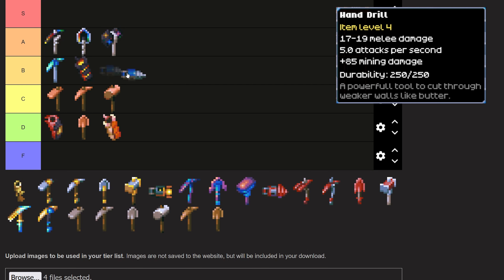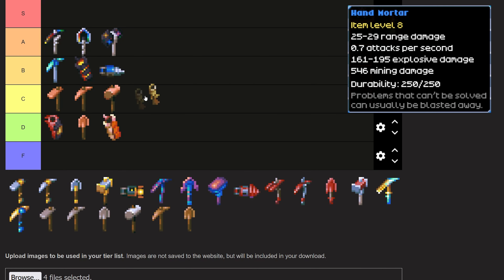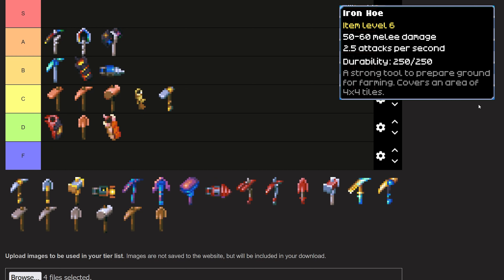The Hand Mortar is not useless, though — this one is going into B tier. It is really, really fast, though you'll burn through durability and it's not as good as its more advanced counterpart, but it is still a pretty solid drill. The Bernzooka I'm going to throw into C tier — it actually breaks a decent amount of walls and I was impressed at how fast it can break through them, but it is just really slow. The Iron Hoe is going into C tier as well. There's really not much to say about hoes — they do what they need to do, just at a slightly bigger radius.